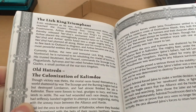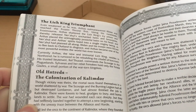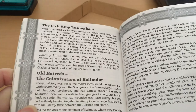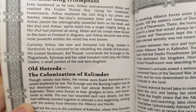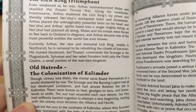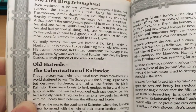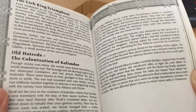As far as I understand it, the original idea for World of Warcraft was basically just to be a side story — you can run around the World of Warcraft and we'll have hints for Warcraft 4, but then Warcraft 4 will be coming and it'll continue the story. Of course, World of Warcraft was way too successful for that, so things changed rather dramatically. You can see: 'Currently Arthas, the new and immortal Lich King, resides in Northrend. He is rumoured to be rebuilding the Citadel of Icecrown. His trusted Lieutenant Kel'Thuzad commands the Scourge in the Plaguelands. Sylvanas and her rebel Forsaken hold only the Tirisfal Glades.' And of course, we wouldn't really come to that until about four years later with Wrath of the Lich King.